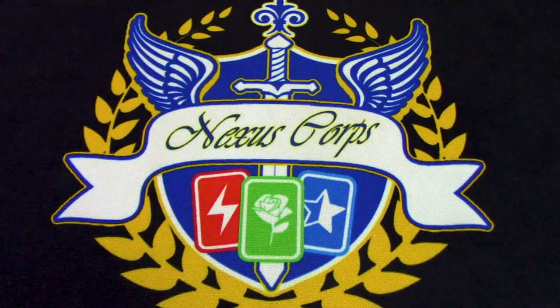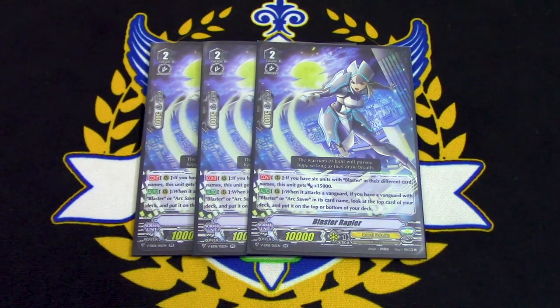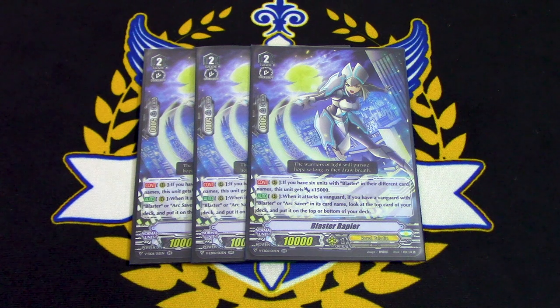Next up, we're running 3 copies of Blaster Rapier. Blaster Rapier helps when you don't have 6 Blasters and need one more — you can call Rapier and use its skill. If you have a Blaster Vanguard, when it attacks the Vanguard, you check the top card of your deck and put it on top or bottom — a little on-trigger there. And if you have 6 different Blasters, this gets plus 15k even during your opponent's turn, giving you a 25k beatstick. We run 3 because it helps with the OTK and helps you find triggers.